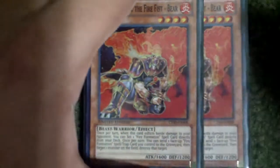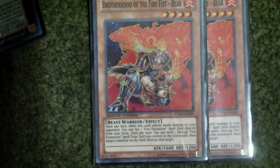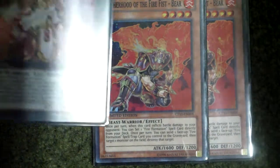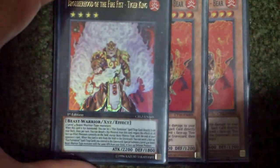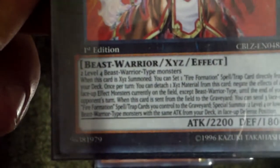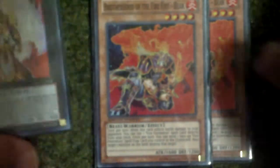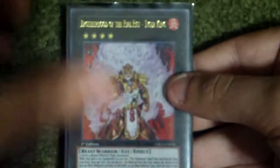This next one is also a fire type and also Beast Warrior. You could basically do the same thing as what you did with Lion Emperor with this deck, but instead of Lion Emperor, you'd bring out Tiger King. As it says there, two level four Beast Warrior type monsters — and these are Beast Warrior, as you saw. So you basically just do the same thing, just overlay and summon the guy that you're trying to summon from your extra deck.